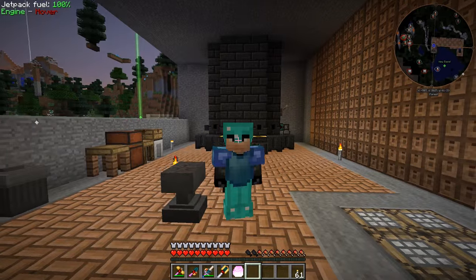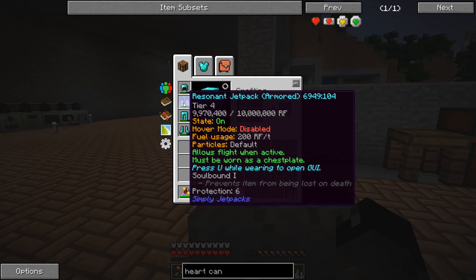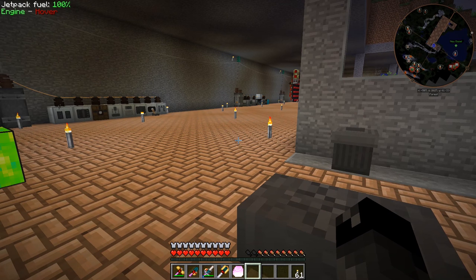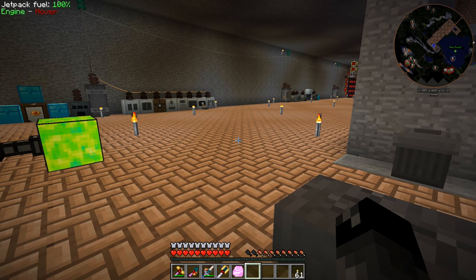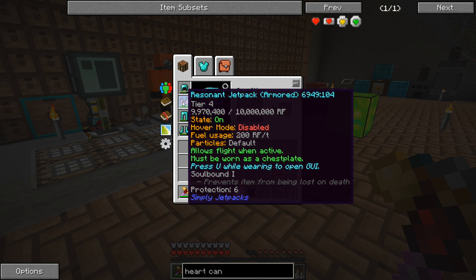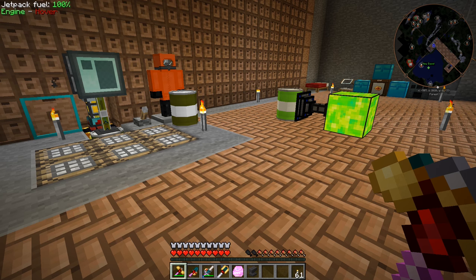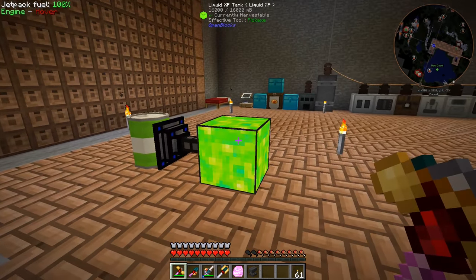We look fantastic. The jetpack stores 10 million RF, hover mode disables fuel usage at 200 RF per tick. Now that we've got soulbound on this, I'm not too afraid of losing it — so if we're in the nether and I get one of those weird crashes and die and fall into lava, I'll still have my jetpack and we'll still be able to do things.